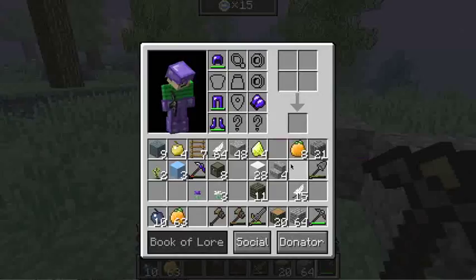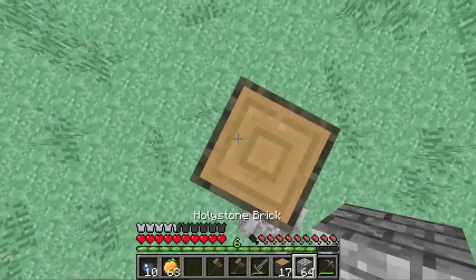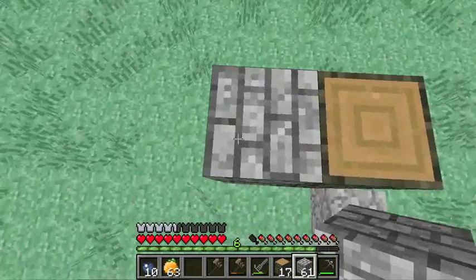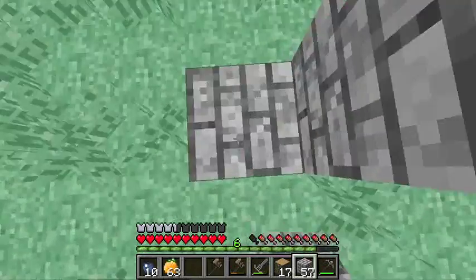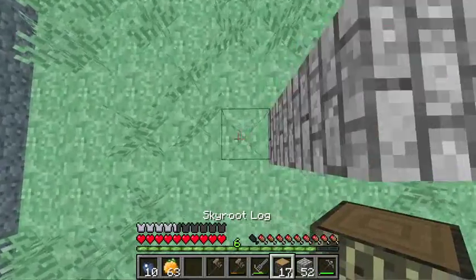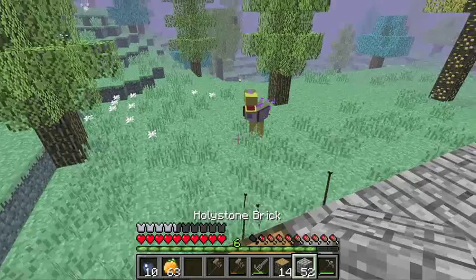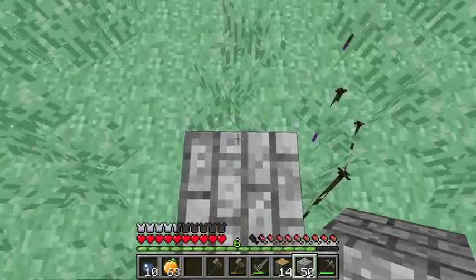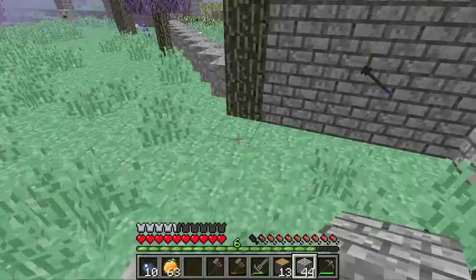What we're going to do now is — here's where the start of it's going to be. Three high. I'm not sure how big it should be. Maybe a six by six. I don't really want a five by five — that would be a bit too small, I think. Three, four, five. Two, three, four, five.